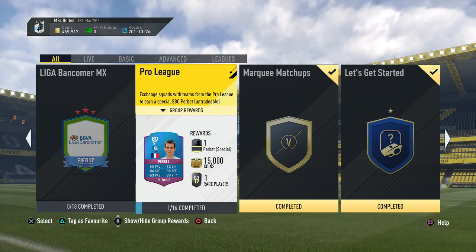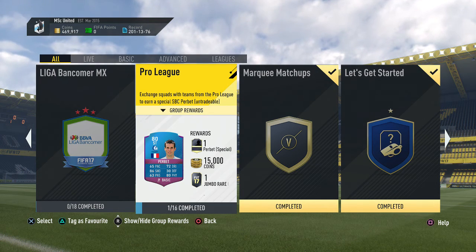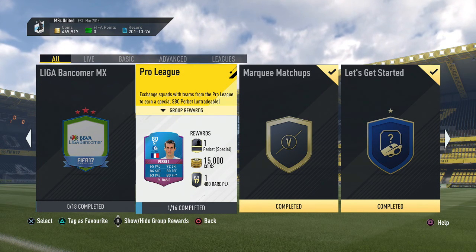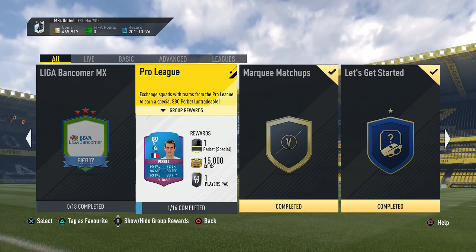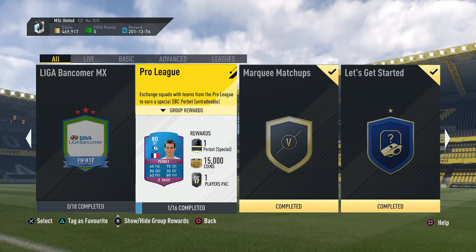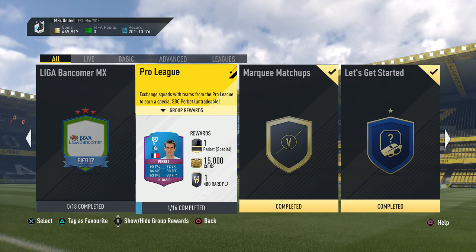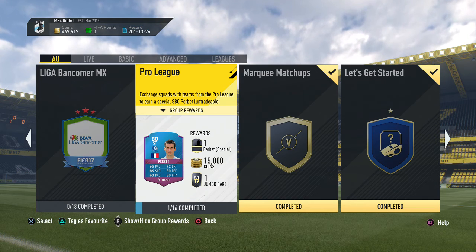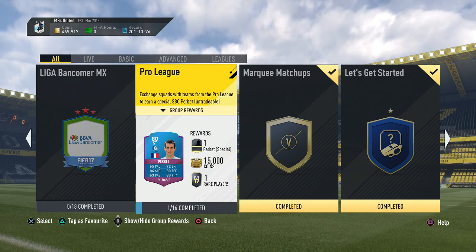Welcome to another squad building challenge video. EA keeps releasing SBCs - the Liga BBVA challenge, today's Dele Alli Player of the Month challenge, and with those plus the One to Watch cards, other players have decreased in value quite a bit. So I decided to complete one outstanding challenge from the past: the Pro League, the Belgian first division. I already completed one team last fall, but the other 15 teams I had still open. I had some players from the bronze pack method, free silver reward packs, and some gold players, but the majority I still needed to buy. I decided to complete this now while prices are low.